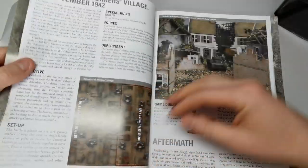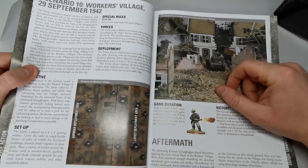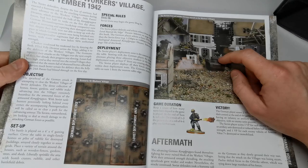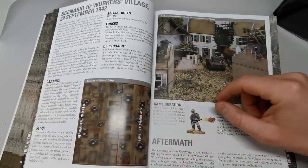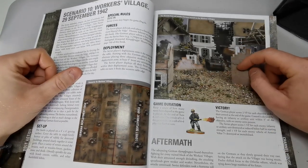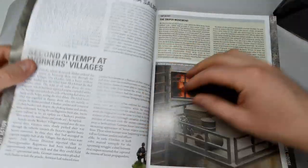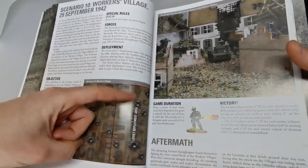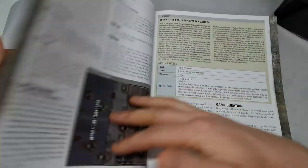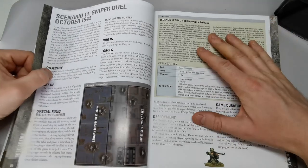Charnel House carries on the fighting through the city — now you get loads of terrain on a four-by-four board, with lots of buildings to fight through. The objective is to control certain key positions within the Soviet deployment zone by the end of the game.